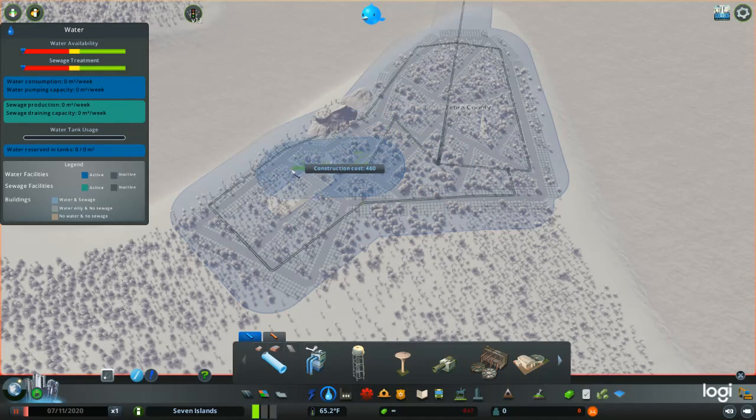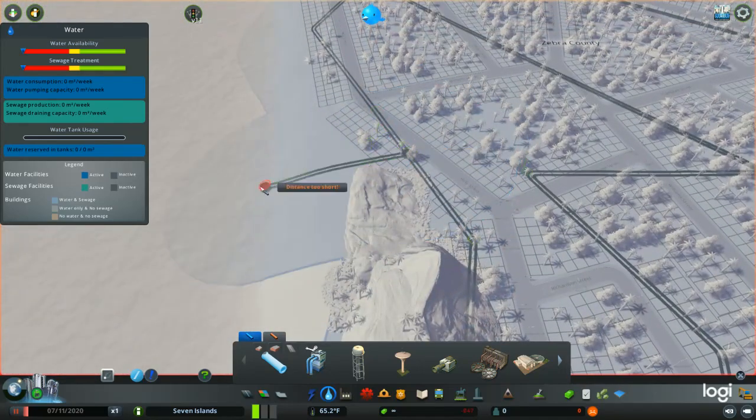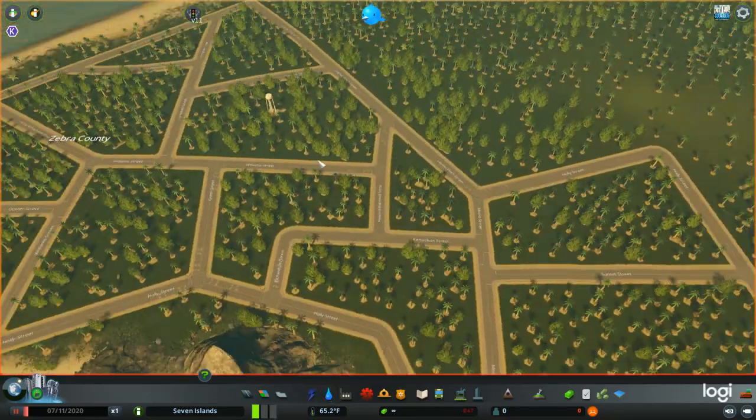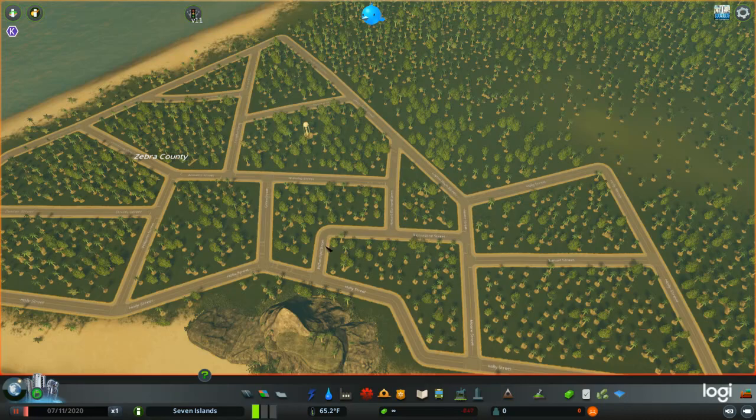Here's a fun fact. If you ever get to play Cities: Skylines, I'll tell you something. If you ever make a district, you get to see the population of the district. Like, here — there's no residents right now.